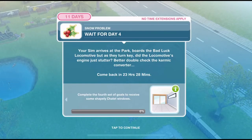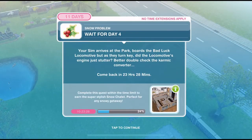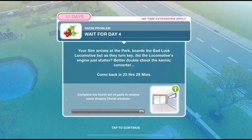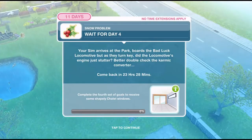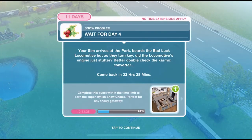Your sim arrives at the park. Board the bad luck locomotive, but as they turn the key, did the locomotive's engine just shudder? Better double check the karmic converter — come back soon. Depending on how long it's taking you to complete days one, two, and three, you may not get this pop-up. You may just be able to continue straight through to day four, but because I completed it so quickly I have to wait for tomorrow to be able to start day four.